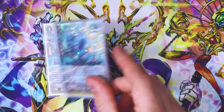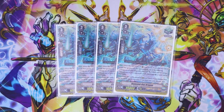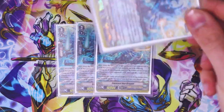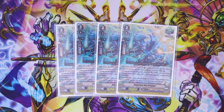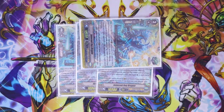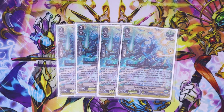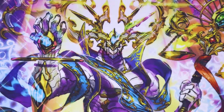Now we're going into our Grade 3 triggers — Heal Guardians, introduced in Clan Collection Volume 1 and 2. Every Heal Guardian does the exact same thing. First skill: when placed on the guard circle from hand, if you have not ridden to Grade 3 yet, you can either give your vanguard 10k for the whole turn — so if you're on a Grade 2 vanguard, that's a 25k shield — or choose one of your opponent's units and it gets minus 2 crit until end of battle. The second skill prevents damage denial, but that doesn't happen as often in V-Series compared to premium.